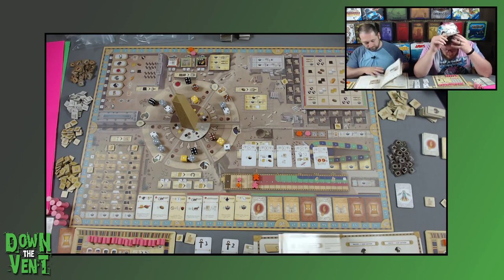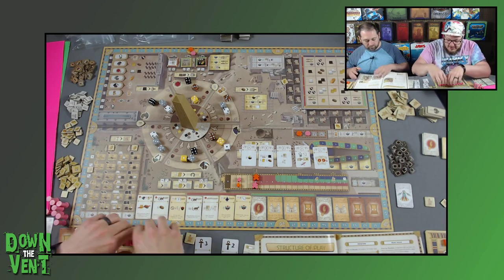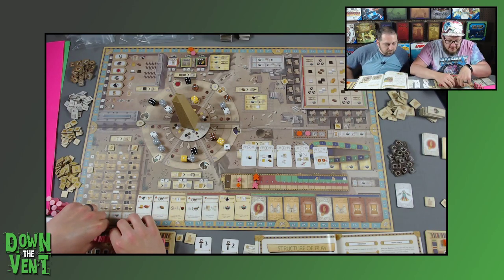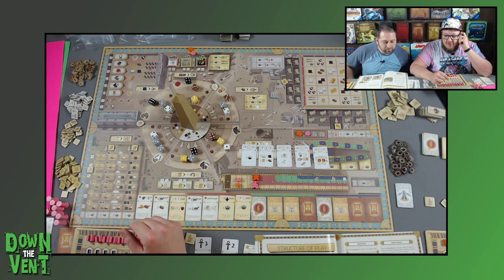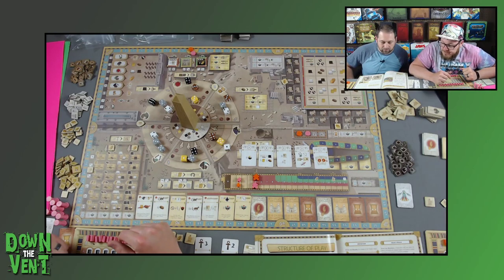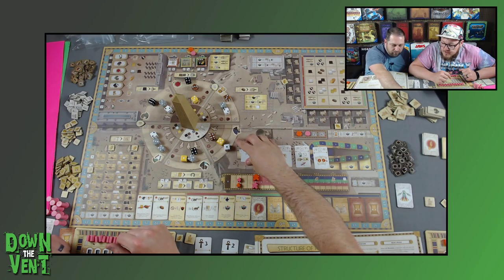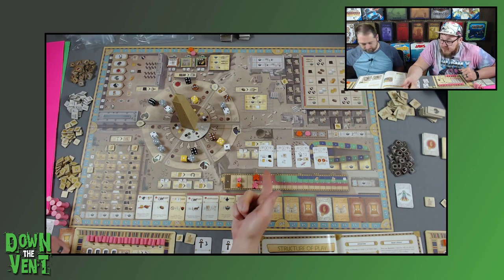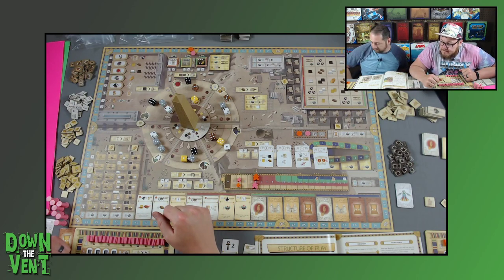Lots going on in this game, but we need to get through the initial draft first. We'll try and explain everything as we do each action as we go, because it's going to be fairly confusing. I'm going to give five resources, I guess. That's better than one of each, right?